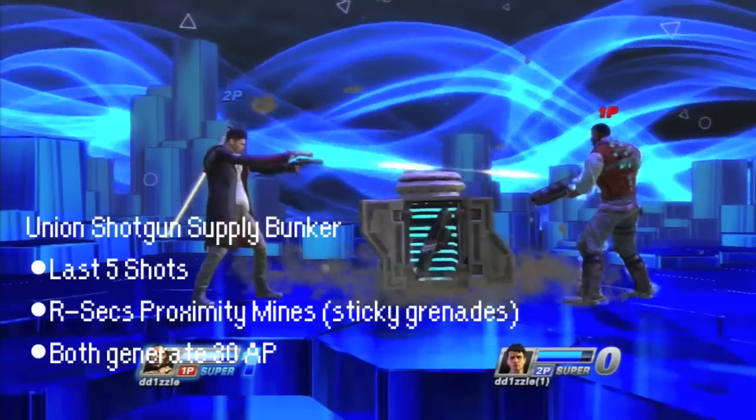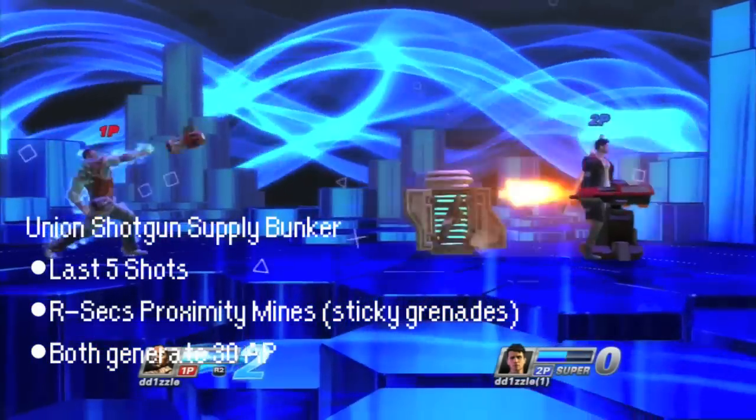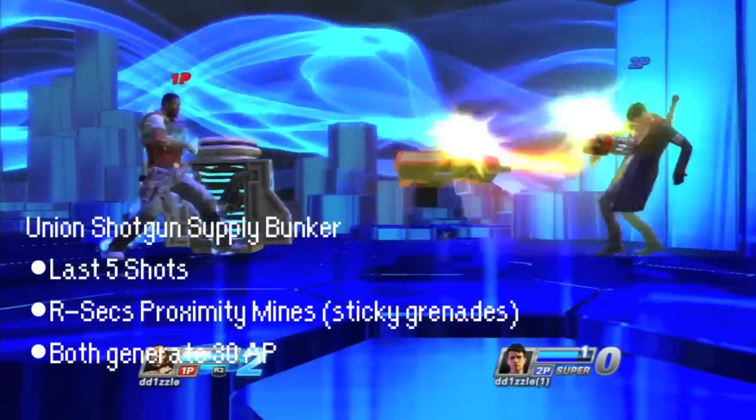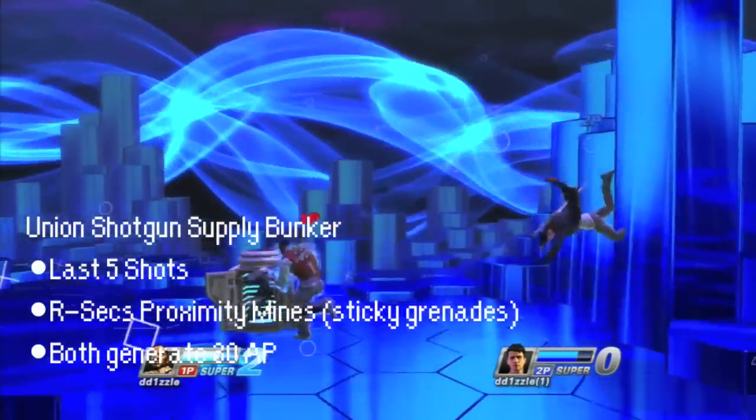Down circle calls in your shotgun. This weapon is great, especially for the grenade aspect. The grenades are sticky — throw them out to protect your turret. Both the shotgun blast and the sticky grenade generate 30 AP.